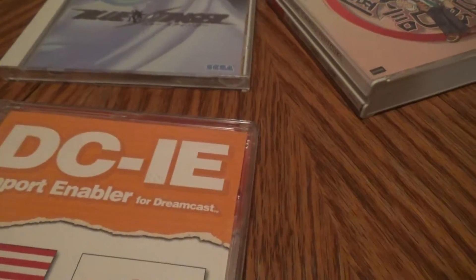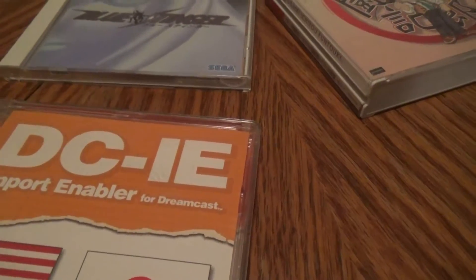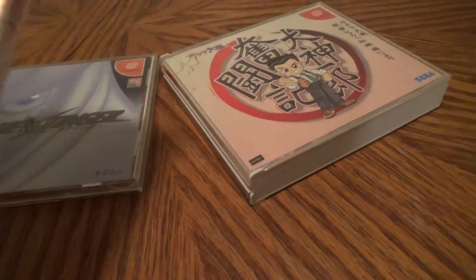All you do is, every time you start up the system, you put the disc in and it'll tell you to eject the disc, then put whatever game disc in and you're ready to go. It's got its own instructions on it anyway.